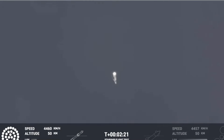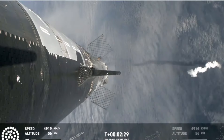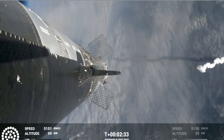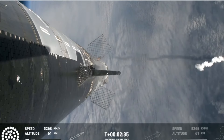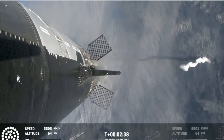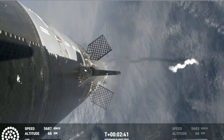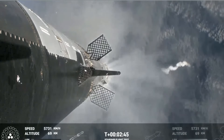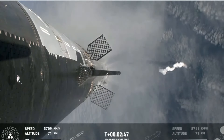Counting down now, coming up right at around the three-minute mark on that hot staging maneuver. We'll see the booster engines start to shut down — all but three lights go out in the middle — then we'll see the engines ignite on the ship, pushing it away. That will start carrying the ship into space. The booster will start to do its flip and then move into the boost-back burn, setting it up before it eventually splashes down in the Gulf of Mexico.